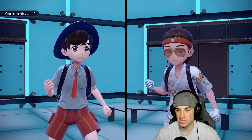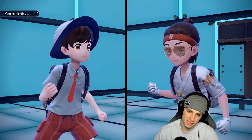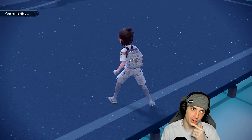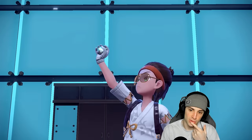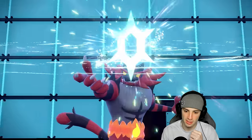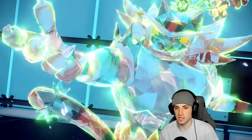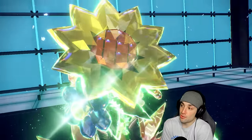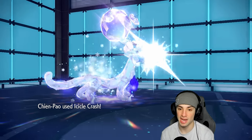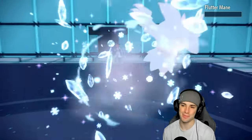Body Press goes off our defensive stat, not our Attack stat after Intimidate, so I'm fine with what we're doing. I could swap Scream Tail next turn to get the Attack boost back. I still have Pelipper in the back as well. Icicle Crash lands for the second time — Flutter Mane is gone, no problem. They go for a Grass-type move though, so we're going to body press through it.